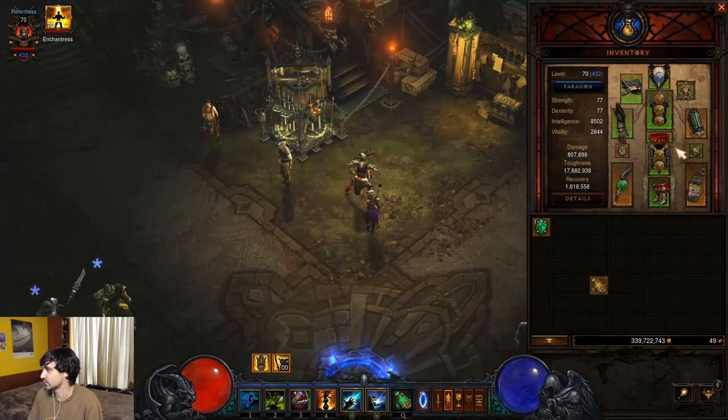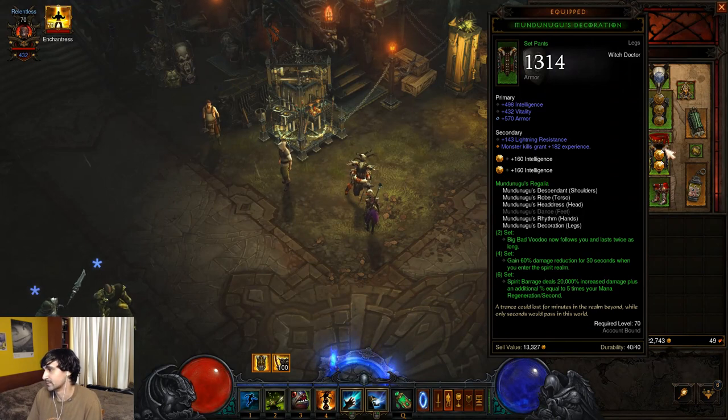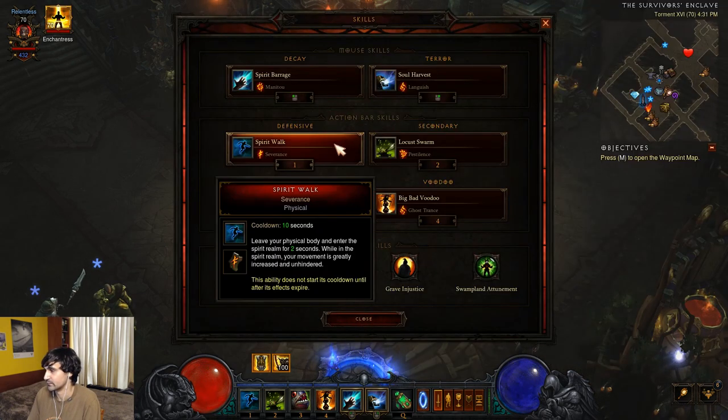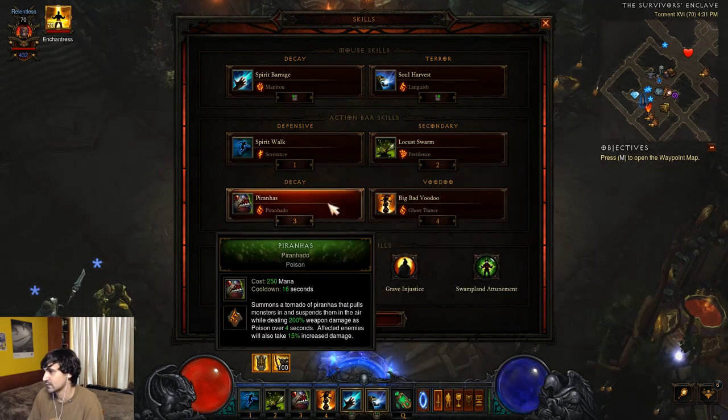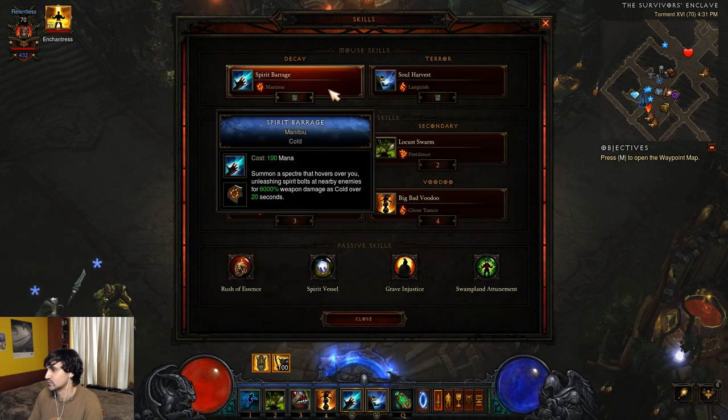The main build uses Spirit Walk with Jaunt, which increases duration to three seconds. But I like the additional 100% movement speed version — I feel like you pop your cooldowns quicker so you can keep using it and move way faster. The one extra second doesn't really help as much as 200% movement speed. Also importantly, this triggers the set bonus when you enter the Spirit Realm, but it lasts 30 seconds — so it continues after you leave the Spirit Realm too. Then you've got Locust Swarm with Pestilence, dealing damage that jumps to two additional nearby enemies.